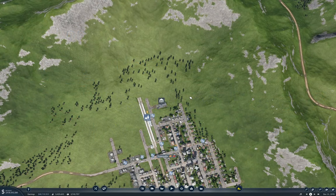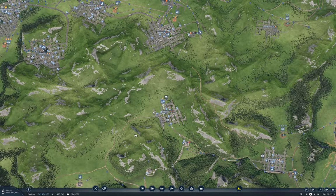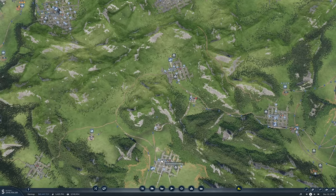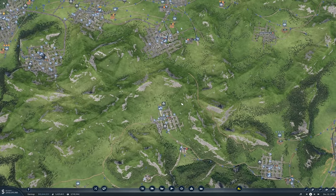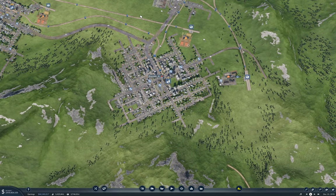Hello everyone. Welcome back to Transport Fever 2. This is the Stepford map. Last time around we got train connections up into Townsville and Lilliput, and I was thinking from Townsville we could go up to Riverdale and connect to the rest of the passenger rail network.